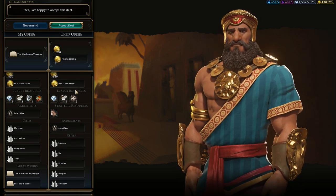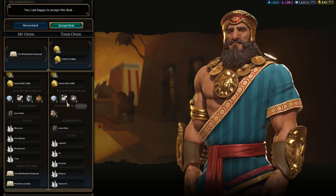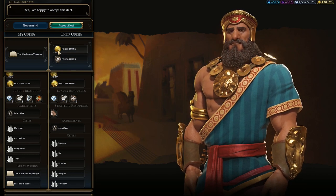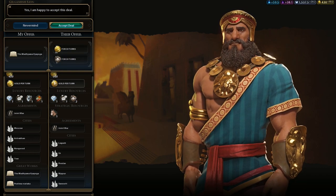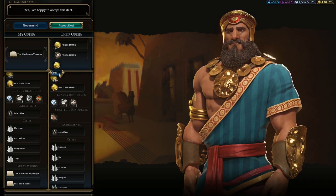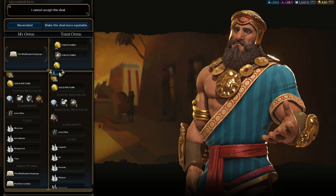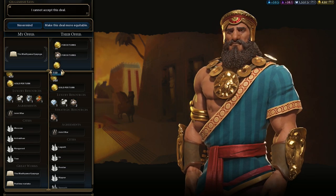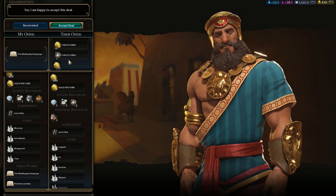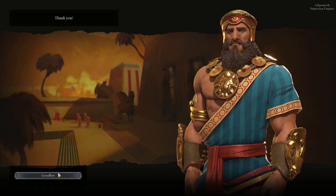I could sell it. I'm about to get a writer and there's no space for more great works. Can we get a luxury instead? That would be quite helpful. Yes, we can — and maybe some gold. Let's try 200... no, 150... one hundred... twenty-five. Alright, enjoy your great work.